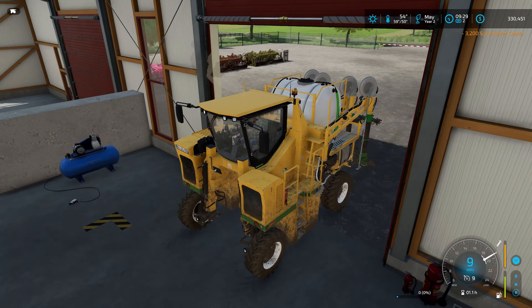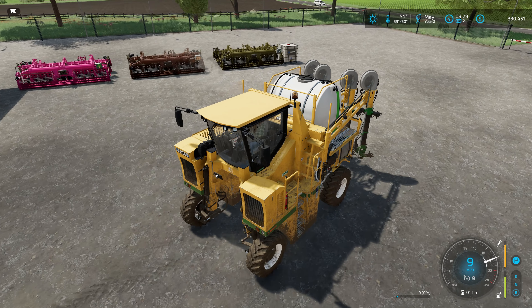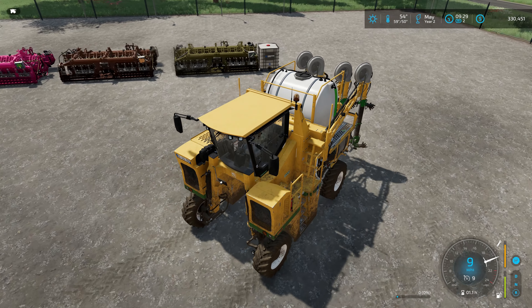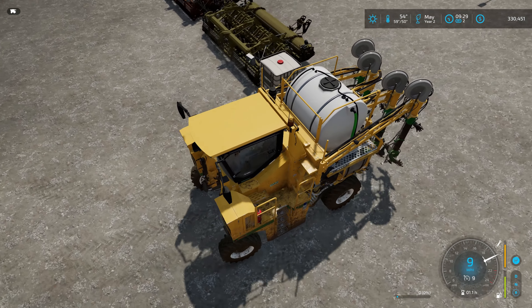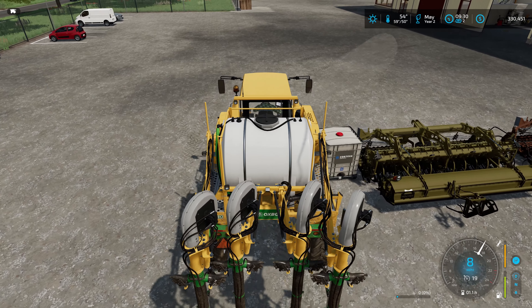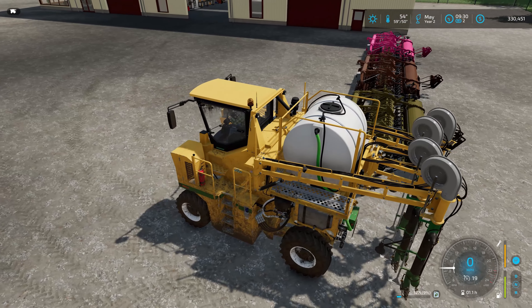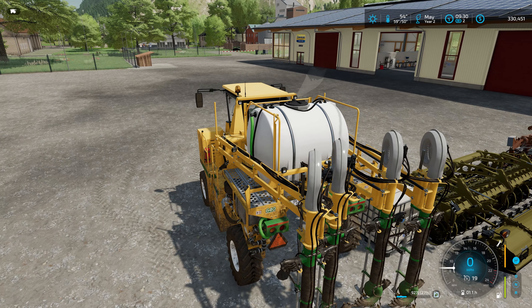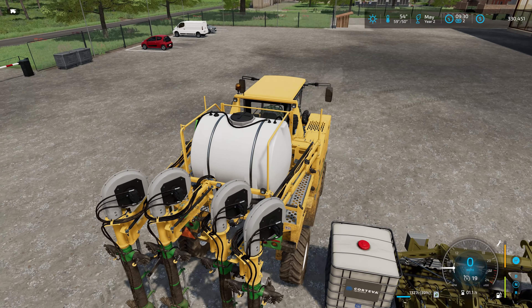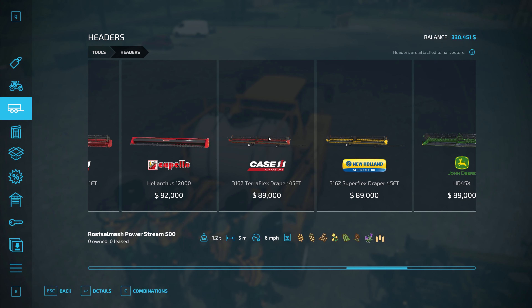There's our pallet over there — still got all our headers for our root crop harvester down here as well. Someone mentioned that for the sunflower header we could use the low loader to bring it back up to the farm and just leave it outside, like I kind of planned. The sunflower header can't be that expensive, so I'll go ahead and do that with the low loader.